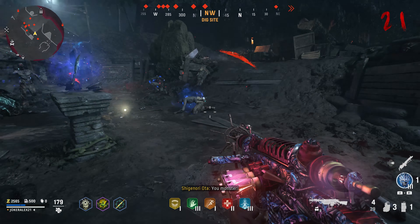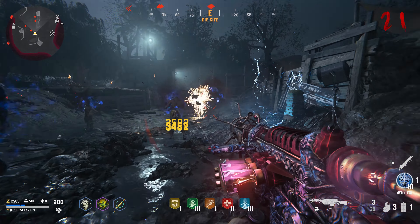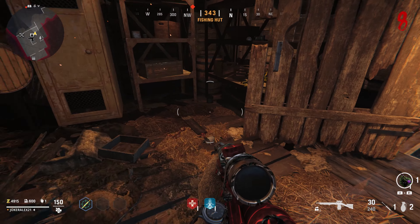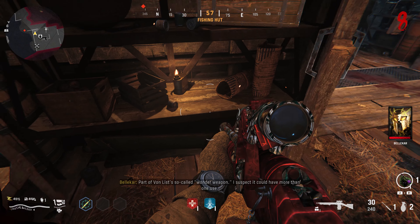In this video I'll be showing you how to build and obtain the free Wunderwaffe on Shi No Numa. There are 3 different parts that you need to pick up around the map. The first part: come over to the fishing hut and as soon as you enter, turn to the right and look on these bookshelves — you'll find the first part there.